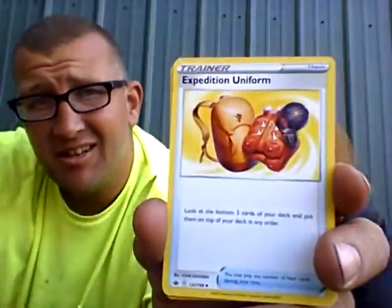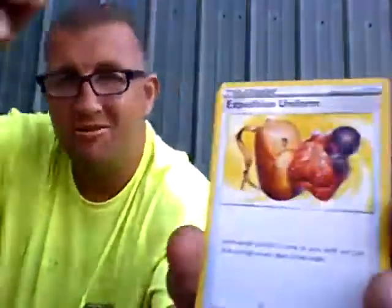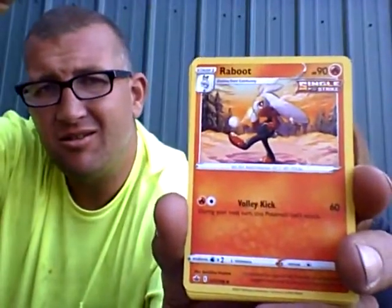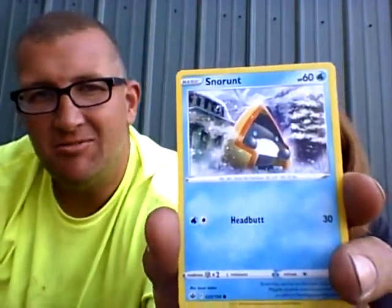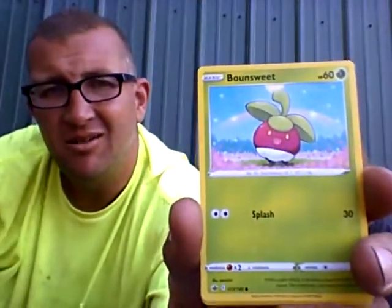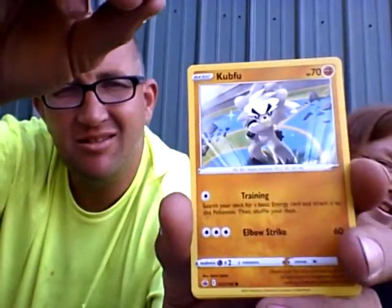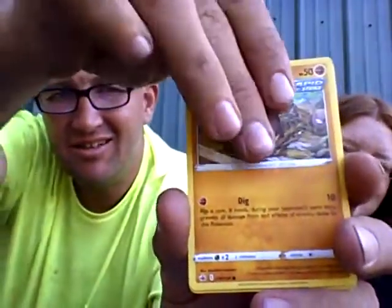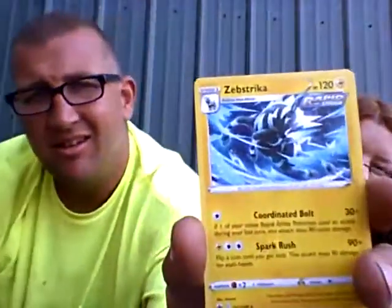Lightning Energy. Expedition Uniform. Trainer — some type of weird-looking bunnies kicking a snowball. Shovlin. Bea. Bounsweet. Cup Food. Diglett. Reverse holo Aggron. Aggron. And Glitzel. Zebrastrika — non-holo Zebrastrika.